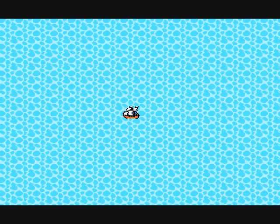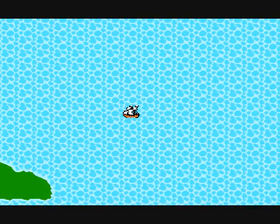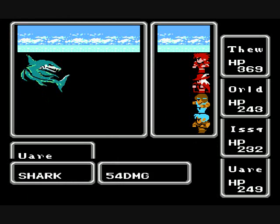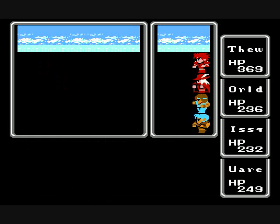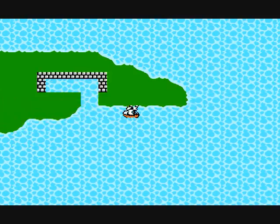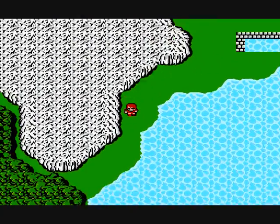Sometimes I wonder why I bother killing these weaker monsters, like the Sahajins. They're just such trivial experience at this point. I'll kill a shark — which is worth twice as much as a group of five Sahajins. I have this goofy notion that every little bit counts. Alright, this is the port we want, so let's hop off here. It's the only one we can get to the island from.